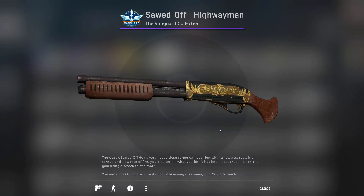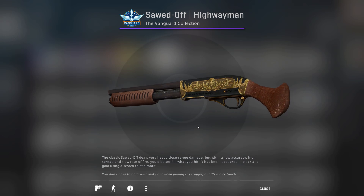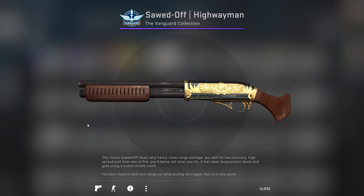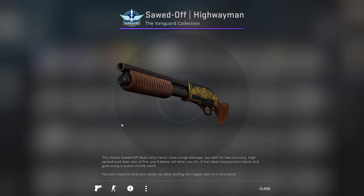Hi guys, welcome to another CSGO video skin analysis. This time for this well-worn Soda of Highwayman from the Vanguard Collection. Pretty cool looking skin even for a well-worn.